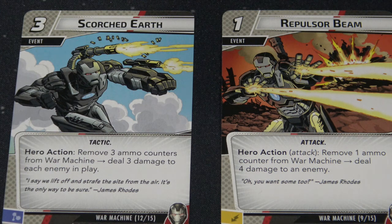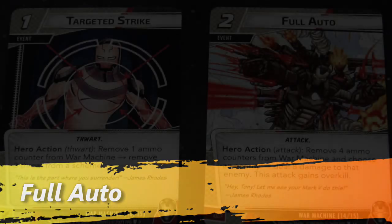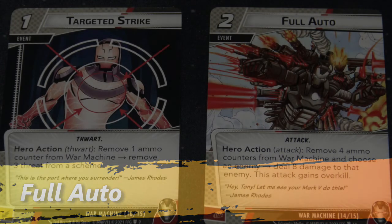Repulsor Beam is a classic Iron Man/War Machine power armor style attack. It's only one cost and you remove one ammo counter from War Machine to deal four damage to an enemy. What's really great is that if you have the gauntlet gun out, you can generate the resource using the gauntlet gun and get an ammo counter for it — so you're basically playing the repulsor beam for free. You can really sustain a long time by using the repulsor beam that way.